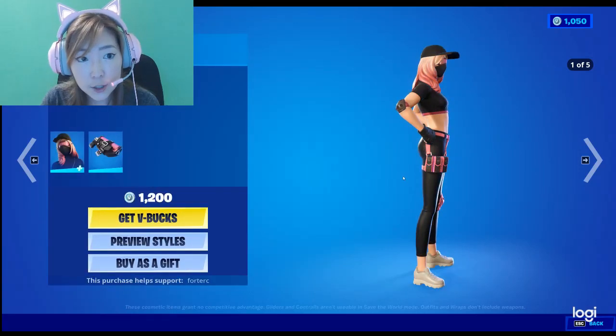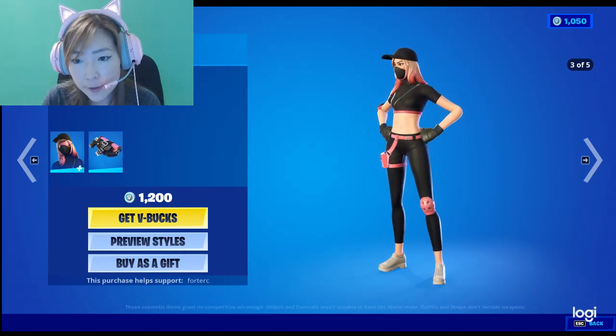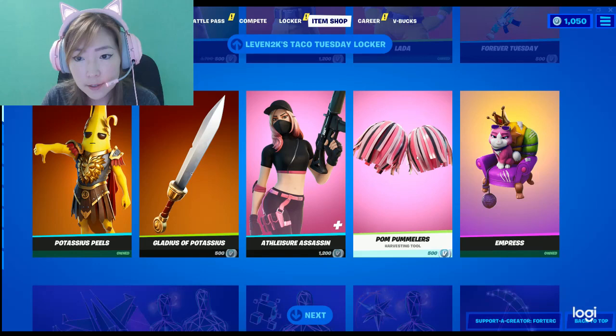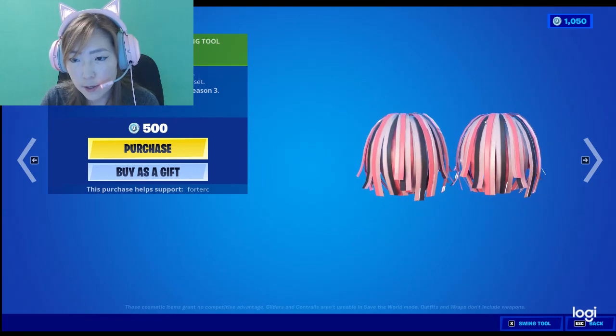And we have Athleisure Assassin. She is pretty popular — I see a lot of people playing as her. I think she's somewhat sweaty and she's really cool looking. And this is Pommelers, which is her pickaxe. I think it looks really neat, because it's a pickaxe but with pom-poms. It's pretty cool.